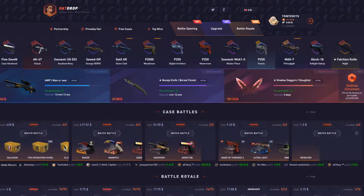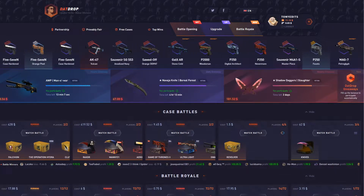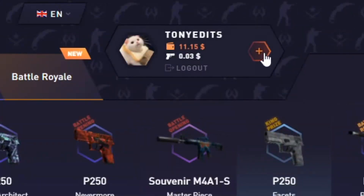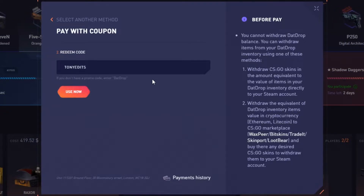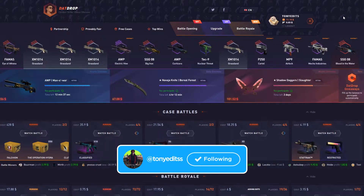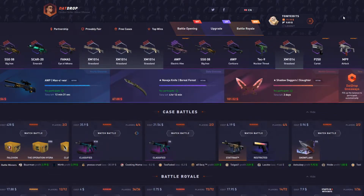Welcome back to another video. As you can see I have $11 in my balance — I had deposited $500 earlier and made a crazy run, so I decided to turn it into a video. If you want to support the channel, go to the plus sign and if you decide to deposit on DatDrop, type in code 'tony edits' for a 5% deposit bonus. Make sure you are above the age of 18 and play with money you can afford to lose. Hit the sub button and the bell too — I upload every other day.